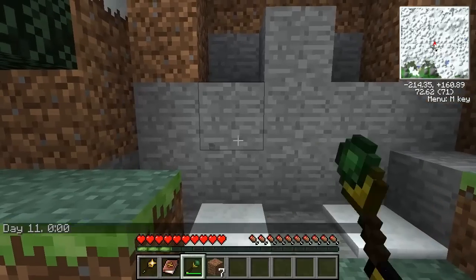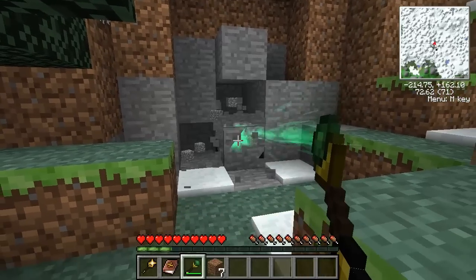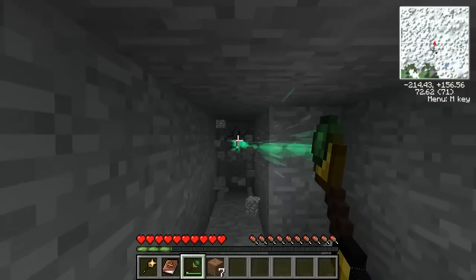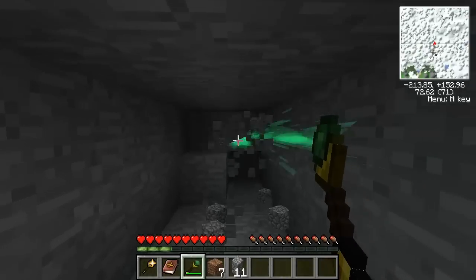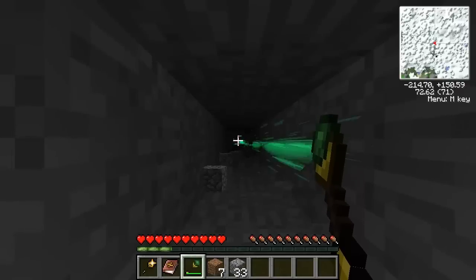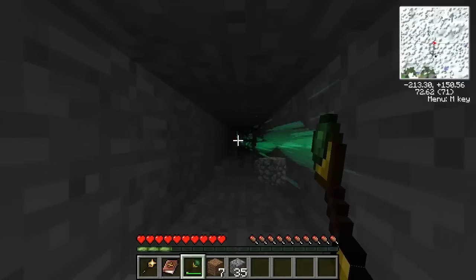If you right-click with it, you can see these nice little particle effects coming out at the end of it. And it does actually work as a lovely little strip mining tool. It does slow your speed, but it works as a lovely strip mining tool because I can stand here and just go like that. Whereas usually doing this, you wouldn't be able to see that far down. So it would be a lovely strip mining tool to have at your disposal.